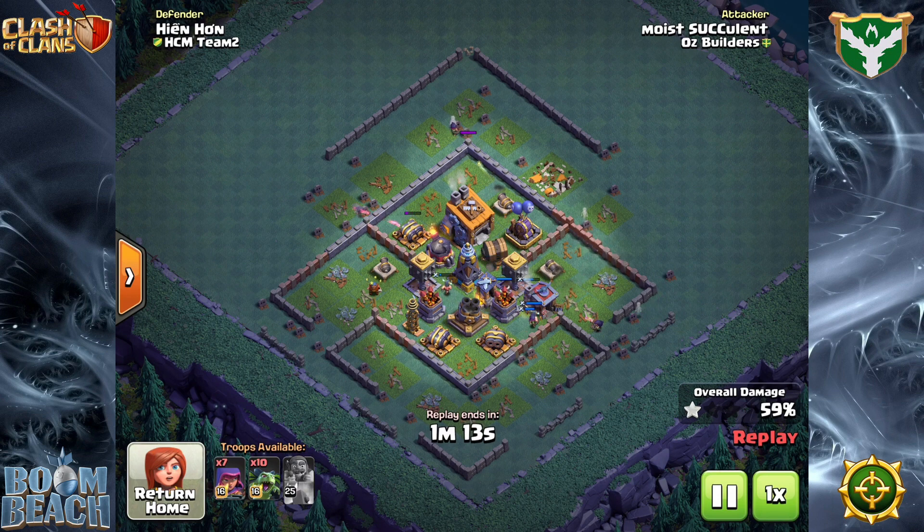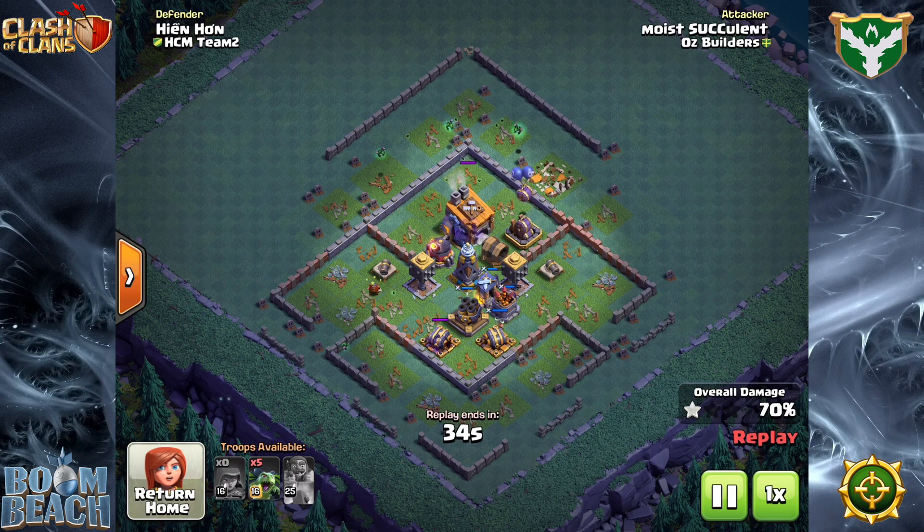In this particular version of the attack, what he likes to do is use beta minions to come in at the very end and take out the builder hall for the second star. So he'll get all those other buildings around the outer perimeter, and then after he's got them down and a couple of key defenses that are going to cause problems for the beta minions, he's going to sweep in with the beta minions and finish off the builder hall to walk out with a low to mid 70s percent two star. And it works — it works really well.